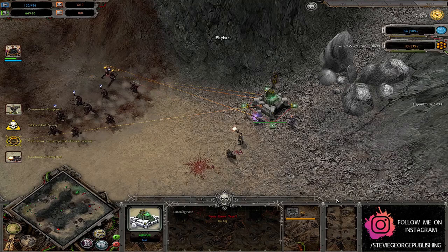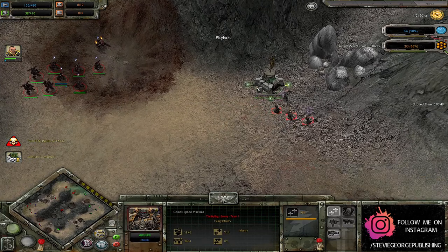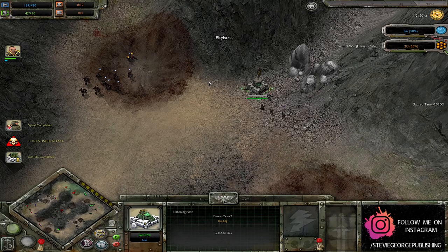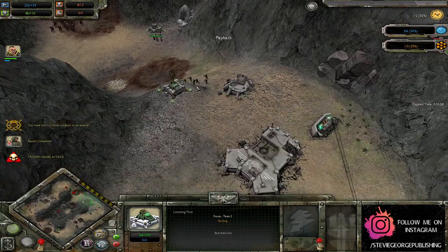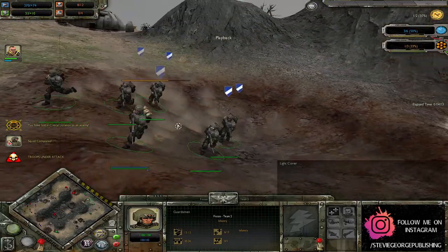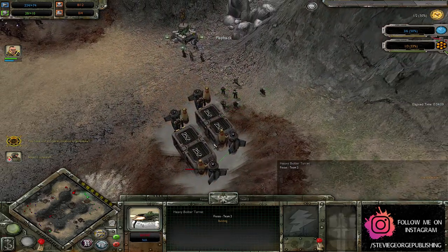The guardsmen are already in — the conscripts are also in here, so they will be able to fire out in an offensive manner. That's another useful thing for the conscripts: you can just throw them into a listening post and their defensive capabilities are still quite useful. There's a medic in this squad — you can see him with his little backpack there — which increases the general regeneration rate of these guys.